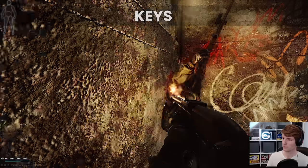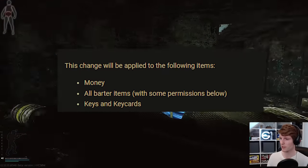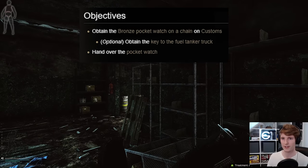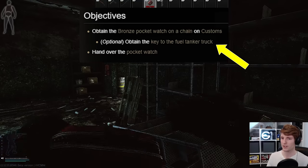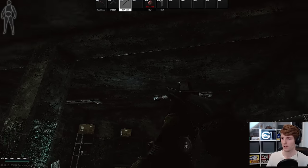Now we need to talk about keys. This is broadly the same as last wipe for solos, but with the RMT changes players cannot drop keys to each other anymore, although they can still go into raid together and open doors for each other. For Checking, otherwise known as the Bronze Pocket Watch quest, don't forget to go to dorms to collect the key for the truck — although you'll probably find someone else opens the cab in the first few days of raiding anyway.